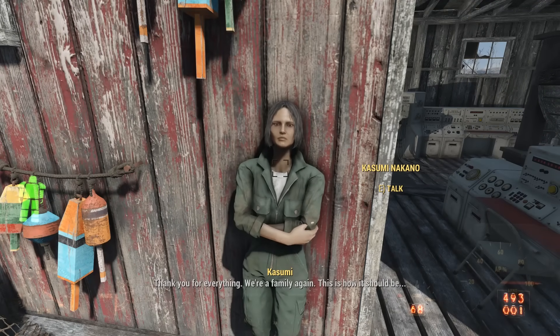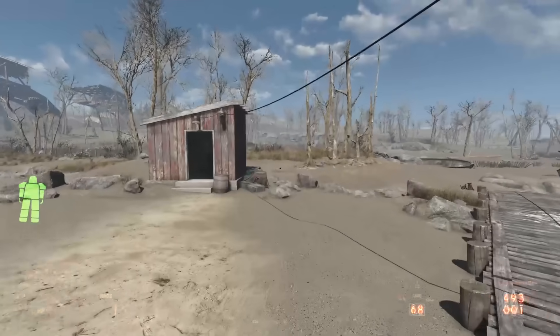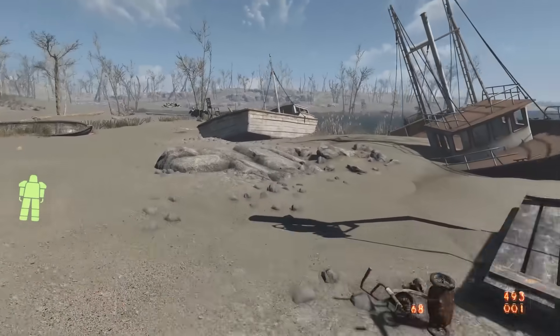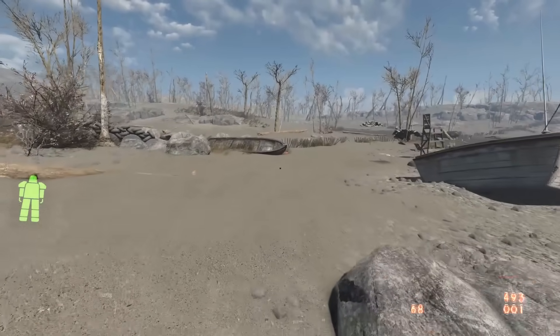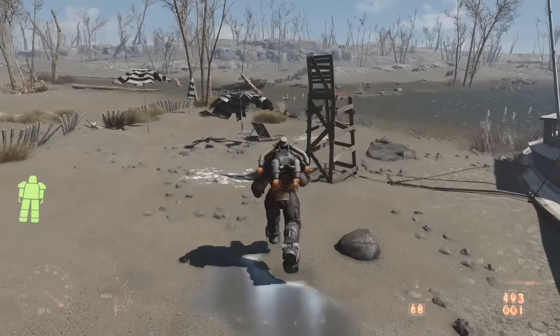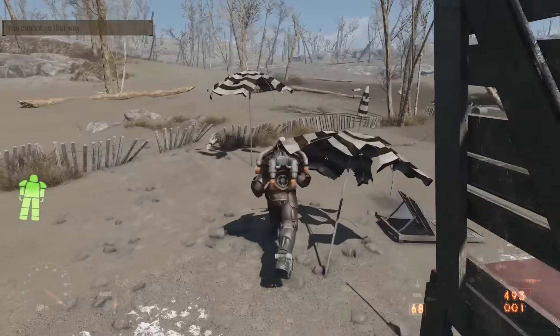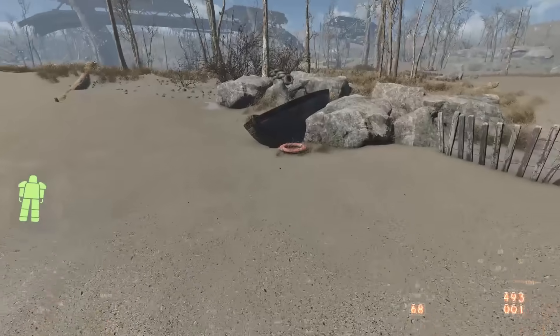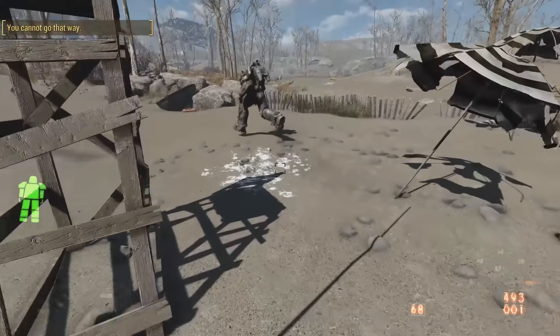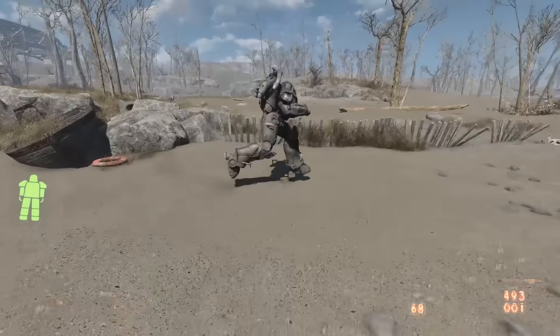Let's explore the ocean floor in Fallout 4. Bethesda put a great deal of work into making the seafloor outside Boston, littered with relics that showed the true devastation of the nuclear apocalypse in 2077. Most of this detail goes completely unnoticed by those of us who play the game on the land — after all, that's where all the quests and stories are. But what stories can we learn from exploring the sunken ships, the skeletons covered in algae, and the locked containers untouched for millennia?